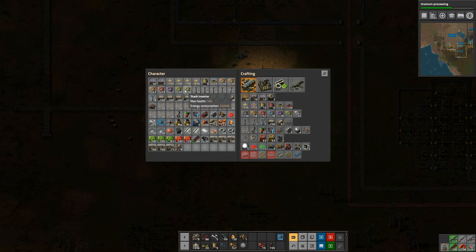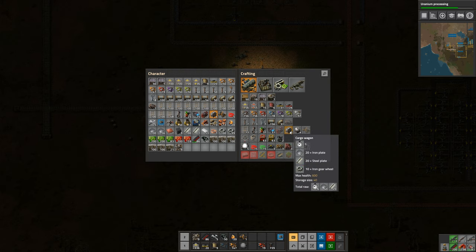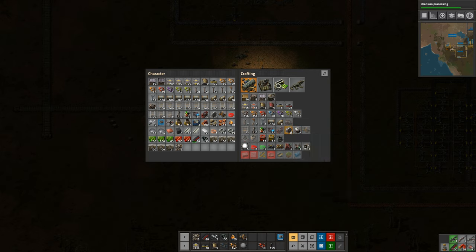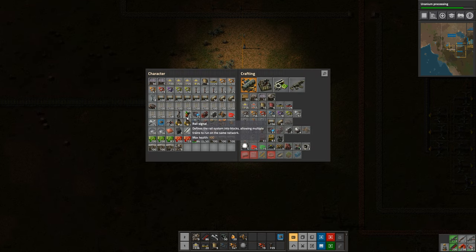I've crafted a few things we're going to need. I crafted a hundred stack inserters — those are going to be used to load and unload. I've got 51 steel chests, we need 48. I've got a bunch of mining drills and belts. I made two locomotives and four cargo wagons. The locomotives take engine units, steel and electric circuits, which we're already making. The cargo wagons take steel, iron and gears. There's also a fluid wagon which we can use to bring oil to the base if we need to, but for now we're just focusing on iron. I've also crafted two train stops — one to drop off and one to pick up — and a handful of chain signals and rail signals, which I'll get into later.